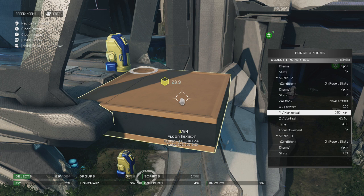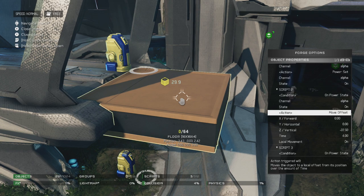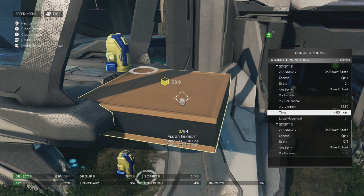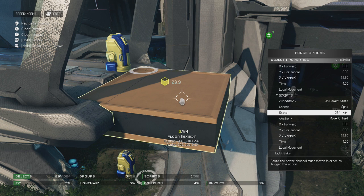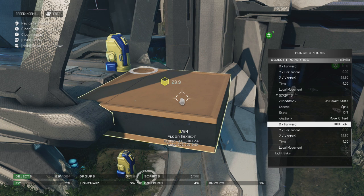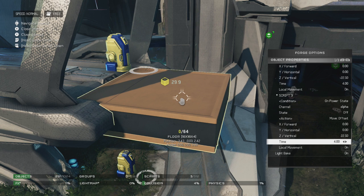It doesn't matter which one you do first, as long as you have the opposite setting for your last script. On this script, we're going to have it move offset and move down 22.5 units, with the time set to four, so you're not just instantly moving up and down — it kind of moves like a real elevator. You can do that faster or slower if you want. For the last script, the condition is going to be power state, channel alpha, state off, and the action is going to be move offset again. That move is just the opposite of script 2, which is negative 22.50. So here we have positive 22.50, and that is going to move it up the same distance that it was moved down. Again, the time is set to four.